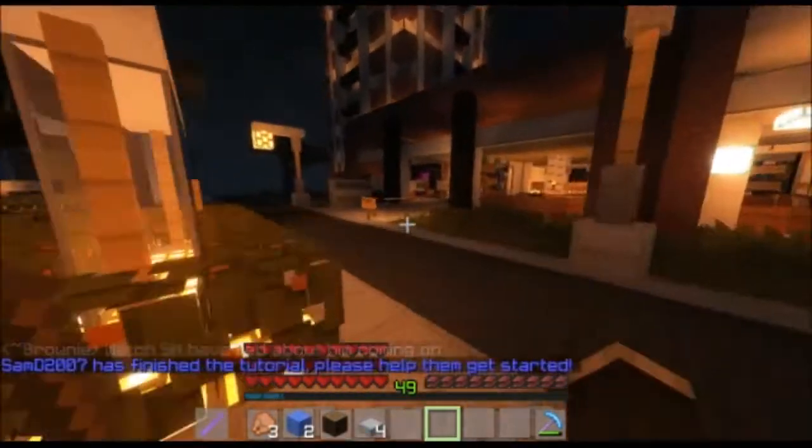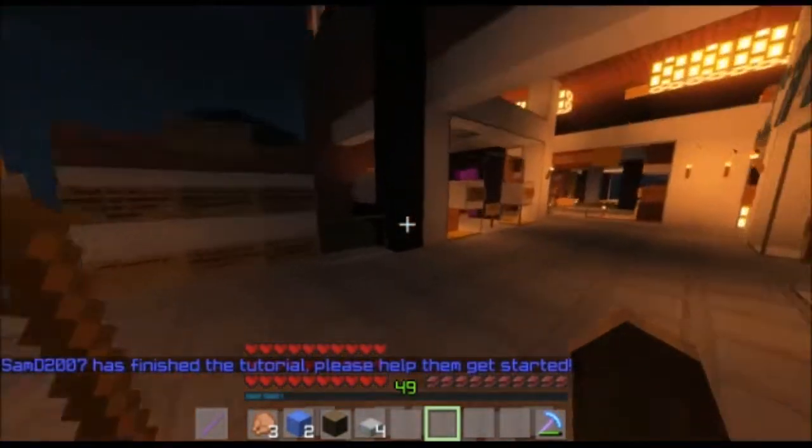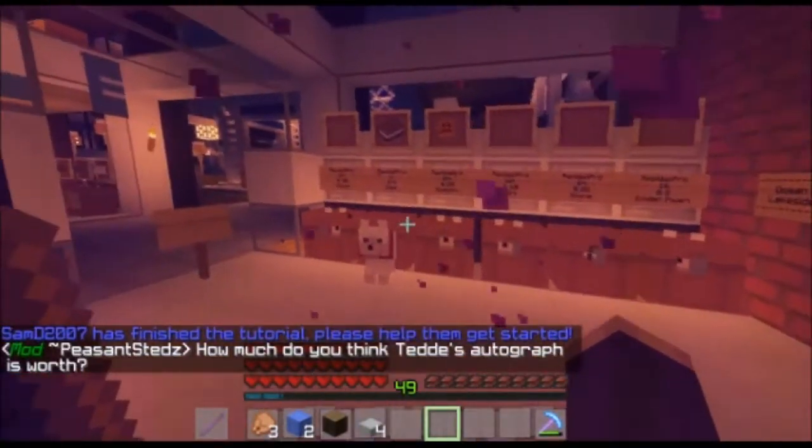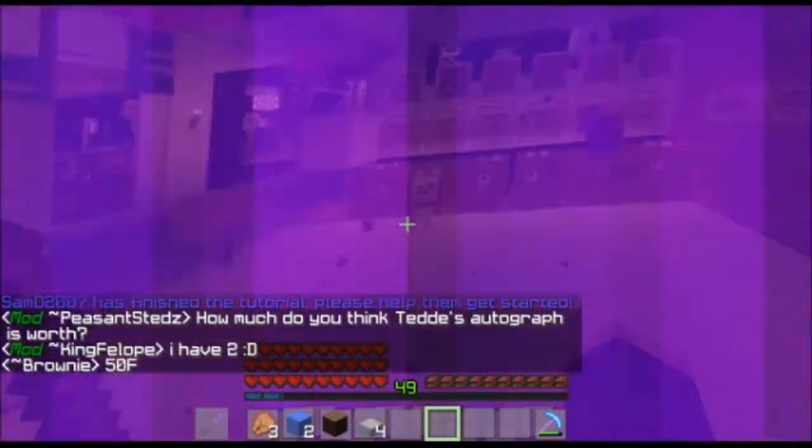We're going to go running right this way, keep on running. We're going to go to Desert City — Desert Guy is going to Desert City. So we're going to come over here to the Desert City Maze, the Desert City portal.